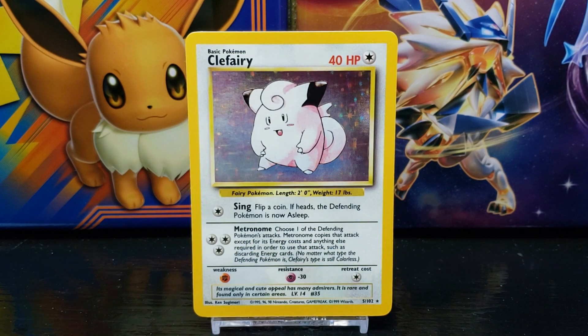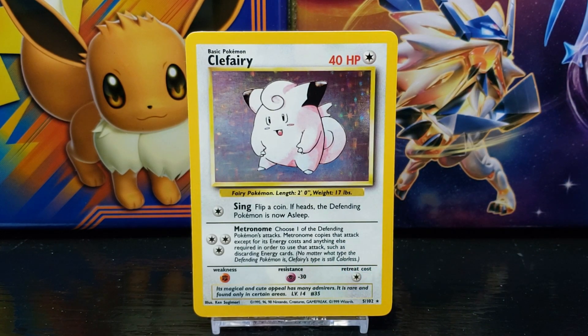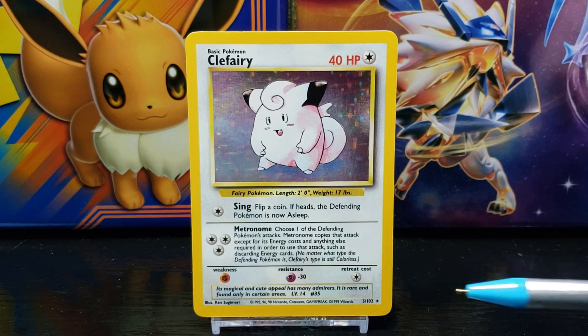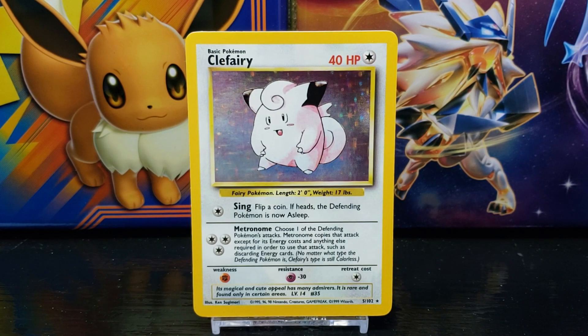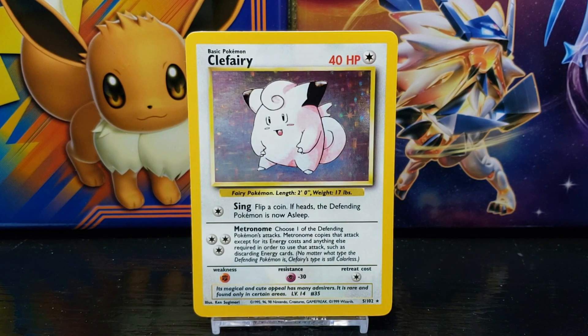Underneath the moves on the left side you have the Pokemon's weakness, which in this case is fighting. In the center you have the Pokemon's resistance, which in this case is psychic. On the right side you have the Pokemon's retreat cost, which in this case is one energy. Below this you have the Pokemon's Pokedex entry, which reads: its magical and cute appeal has many admirers — it is rare and found only in certain areas.